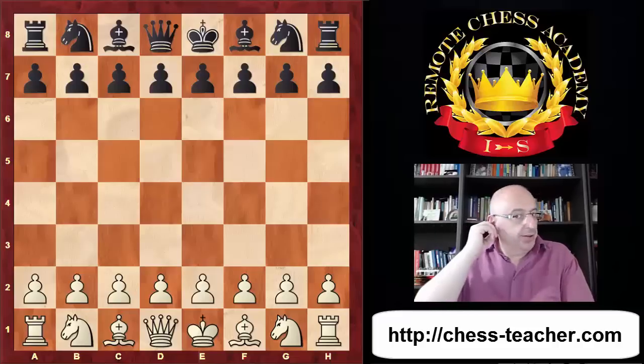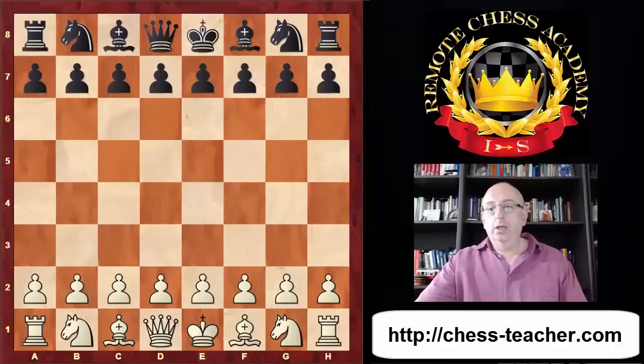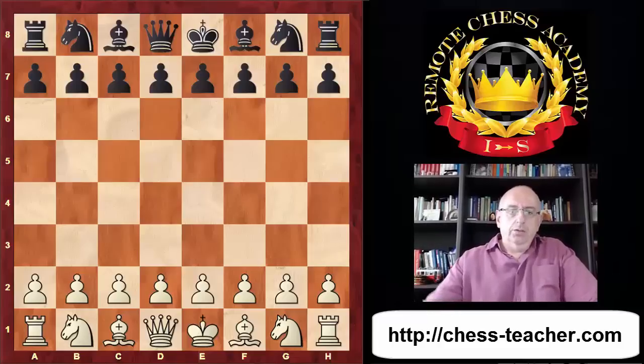Today we will talk about pawn structures. Structures are very important especially in the opening - they shape the game. King's safety, development, center, and all these things are somehow attached to the understanding of structure. For this issue of pawn structures I have chosen my game against Sredojovic, which was played almost a month ago and was purely based on choices for the structures.